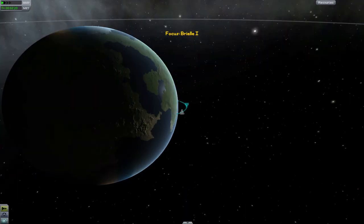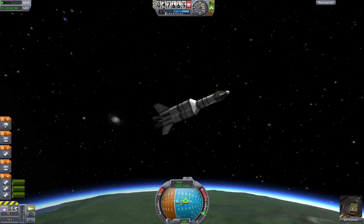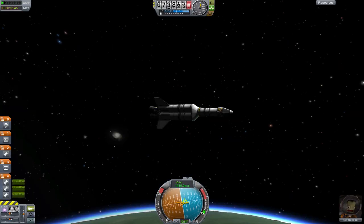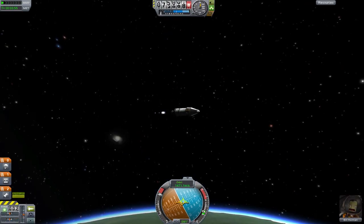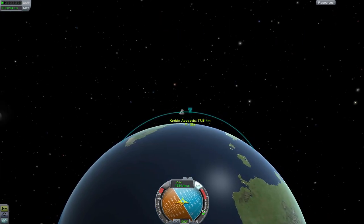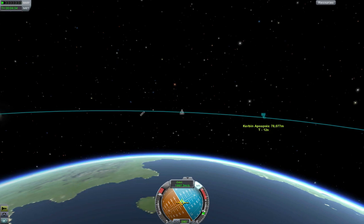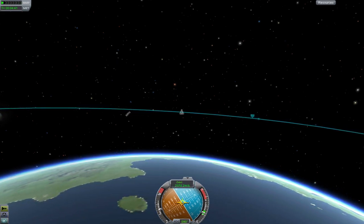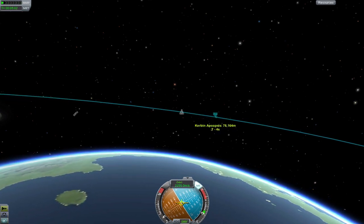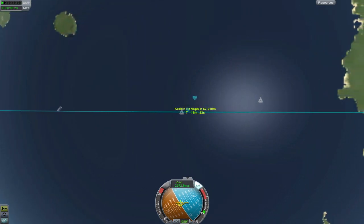Once you finish your gravity turn, you can hold your throttle until your apoapsis reaches your target altitude, which should be at least 70 kilometers. The next step is circularizing your orbit. In a perfect world, you could accelerate to orbital speed instantaneously at your apoapsis, but that's not possible — you'll have to start burning a bit before. At around T-minus 30 seconds, start burning exactly west. Keep an eye on how close you are to your apoapsis. If you pass it, turn slightly upwards to cancel out vertical speed. If your apoapsis starts running away from you, you can either lower thrust or cut thrust completely and coast a bit closer.